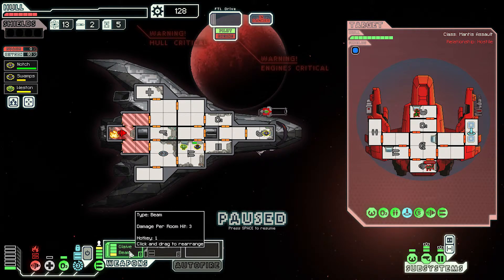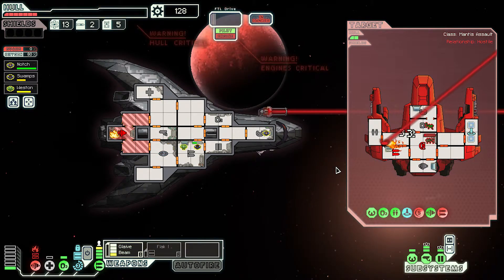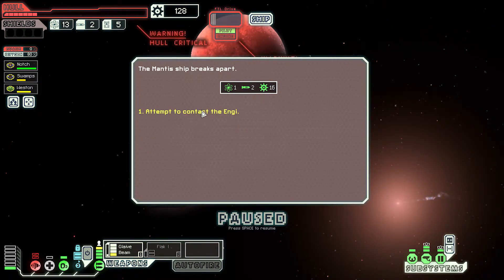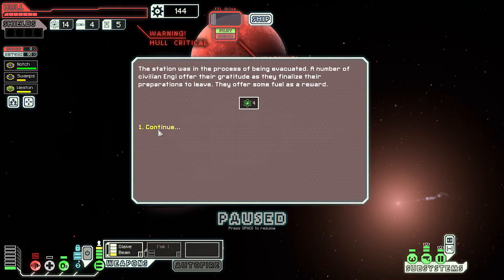Glaive beam charged. I can hit shields, weapons, and their clone bay. That's four rooms. Probably not a kill, but taking out their weapons - oh no, it is a kill! Taking out their weapons at least means we can attempt to kill them first. The mantis ship breaks apart. We get one fuel, two missiles, and sixteen scrap.